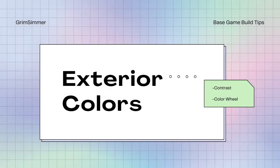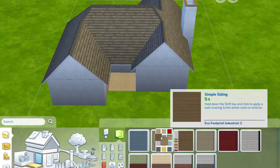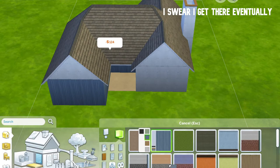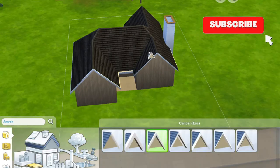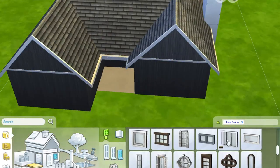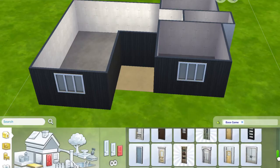Exterior colors — I'll be covering contrast and the color wheel. I cannot stress this enough: use contrasting colors. It'll help make the build look more aesthetically pleasing. For this build, I went with a dark exterior but a light roof, light accent chimney, light windows, and light stairs. Because the colors are so different, they help complement each other. The color wheel is your friend. It works by choosing a color and then pairing it with the color directly across from it in the wheel, and voila — you have colors that match and go together.